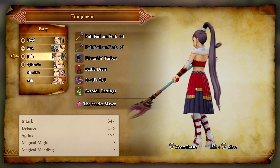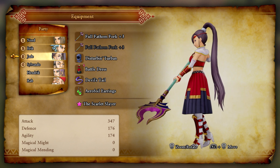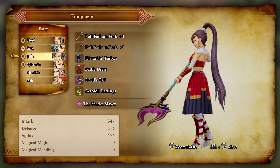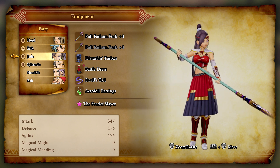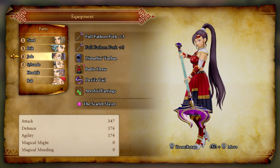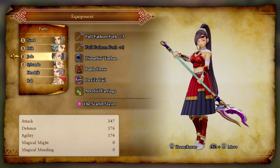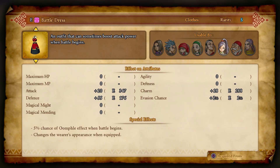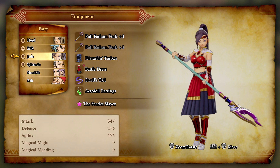I believe the battle dress could be bought somewhere - I forgot which store. I was doing a ton of running around trying to complete quests and look for different armor sets and weapons. We updated Jade with the full fathom fork, which is a quest item, as well as the battle dress. Now she is the Scarlet Slayer, with a five percent chance of woundful effect when battle begins, and it obviously changes her appearance.